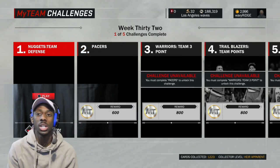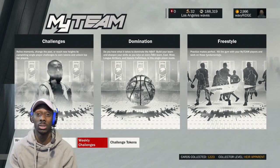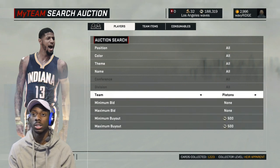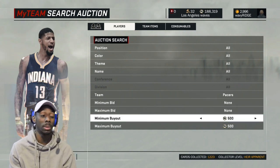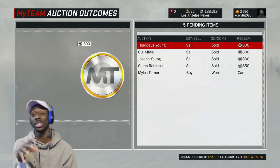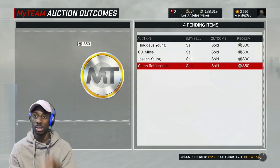What I've been doing is trying to snipe cards for the weekly challenges. We got nuggets, pacers, warriors, trailblazers, and spurs. So I went into the Pacers — I wouldn't have any Pacers right — so I searched 500 coins, there's none, and then I sniped some. I picked up maybe like eight or nine of them for 500, and I put them up for like 800 or 850, and they actually sell. So I've got one, two, three, four — I just got this one, I sent them to the auctions.